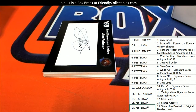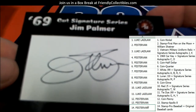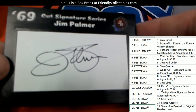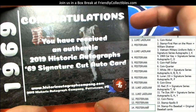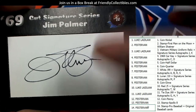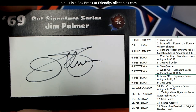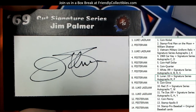Then we got a cut signature right here — let's see who gets the cut. This is a Jim Palmer cut auto. Let me see who gets the 1969 signature cut. Right there — Fester Van, this one comes out to you. Autographs M and P — so P for Palmer — Fester Van, coming your way.